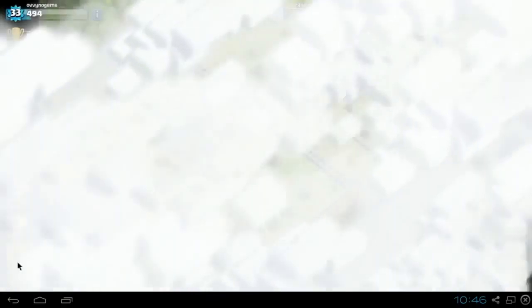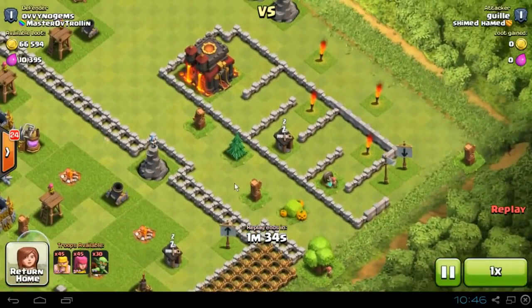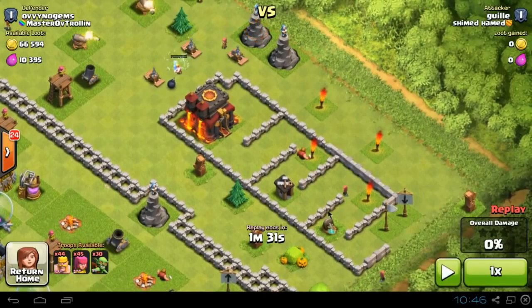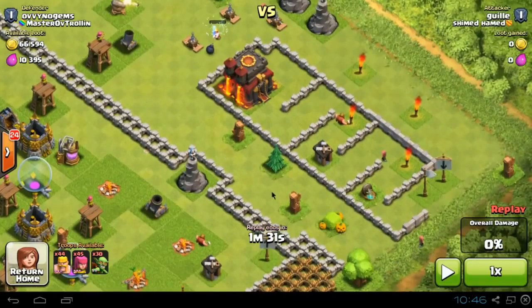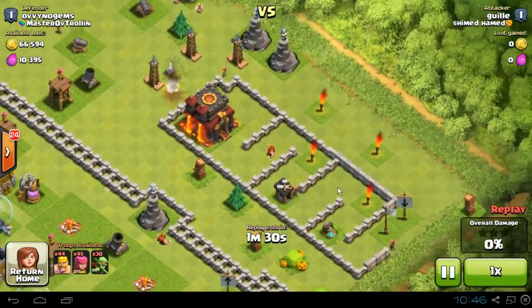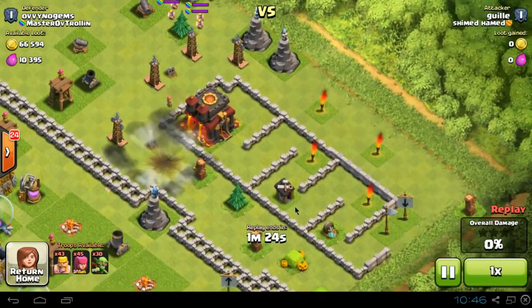So I completely changed it for this final attack, and this guy actually went for it like he should. As you can see it's changed — now there are teslas that pop up, two wizard towers on this side, and also another wizard tower covering up here, so you can't really spawn without getting killed. He spawns up his first few troops and the teslas pop up — goodbye. We're all nicely covered.